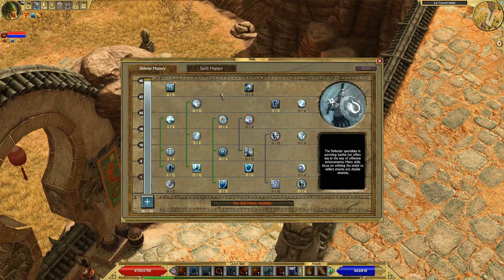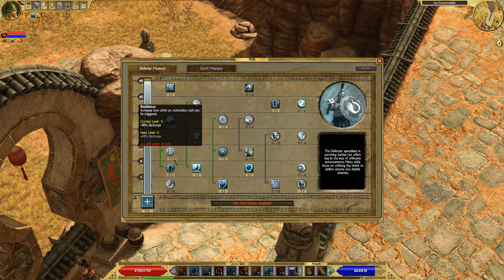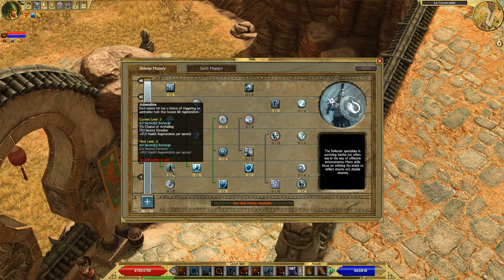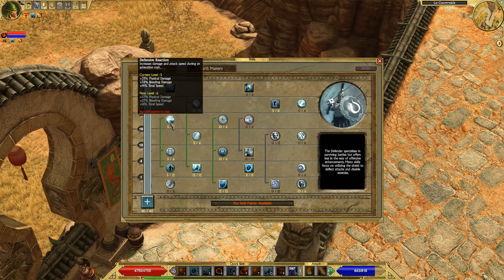Starting on the left side of the defense mastery skill tree, you'll see that I have Adrenaline. I just have basically one point into Adrenaline and one point into the two passives that come with it — this is just to have it so it procs. I put one point into it so that the plus skills on my gear benefit the ability. Other than that I didn't really put too much into it; it's not that great of an ability.